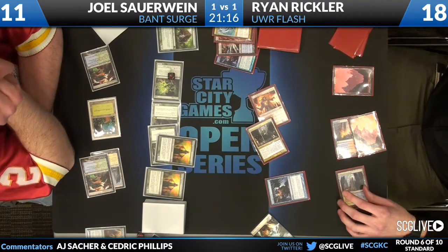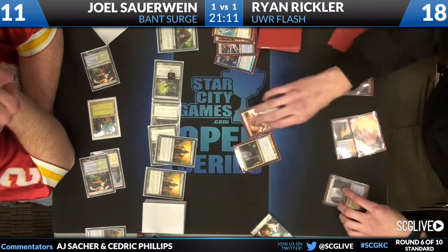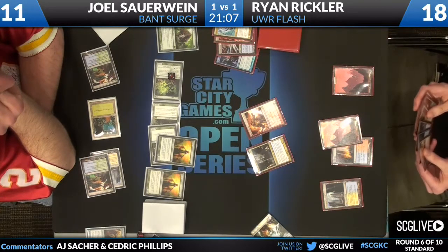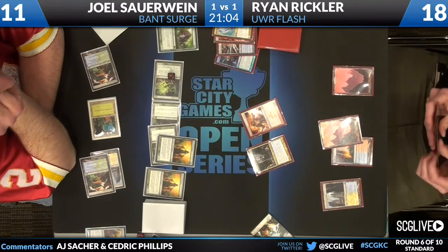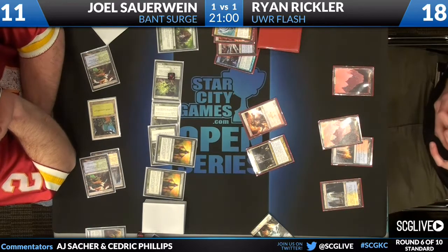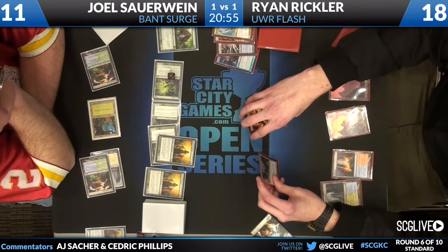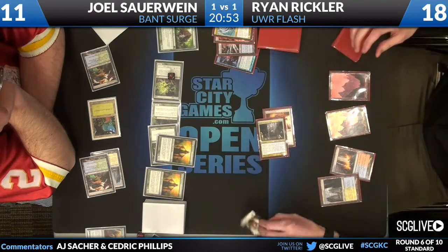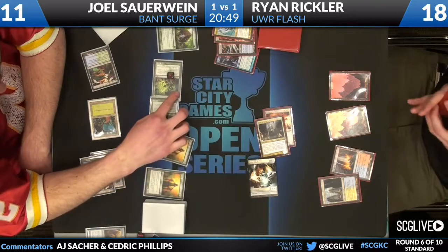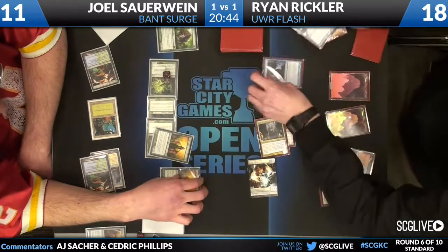We're going to see a Thought Scour here from Ryan — he'll mill two cards and draw a new one, keeping his draw a secret from us. Ryan draws what looks like another Boros Reckoner. He looks pretty flush with spells but short on mana. He's really going to need a wrath effect this game — he only has one Blasphemous Act main and one in the board, but he also has two Supreme Verdicts, so he has four total. He's ahead on life total, however.